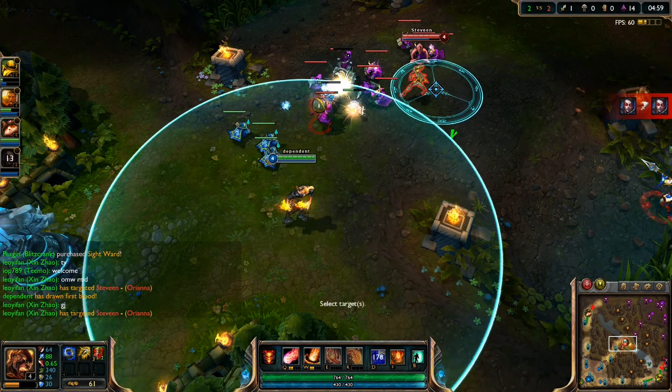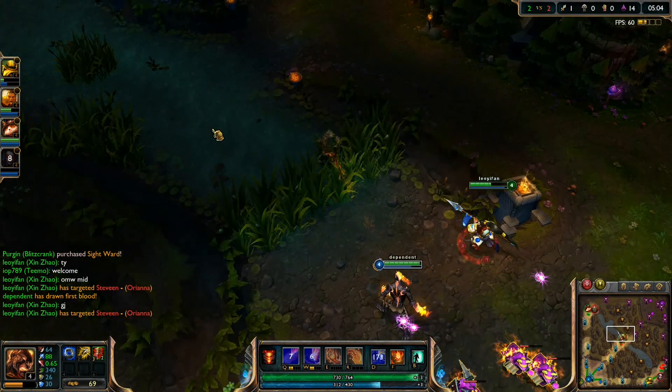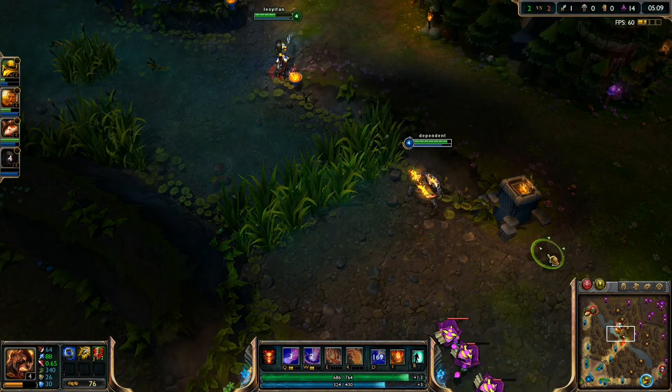You have to keep getting some creep score. Xin is coming in for another gank. I landed a perfect W here trying to stun her but I think she ran away.